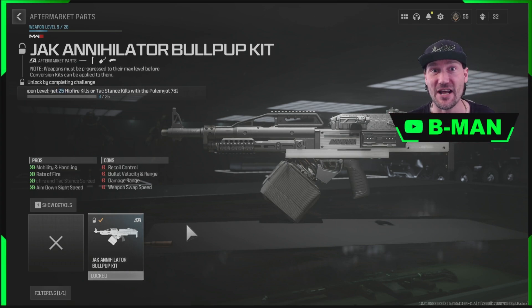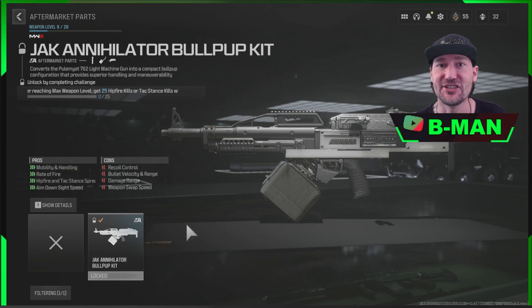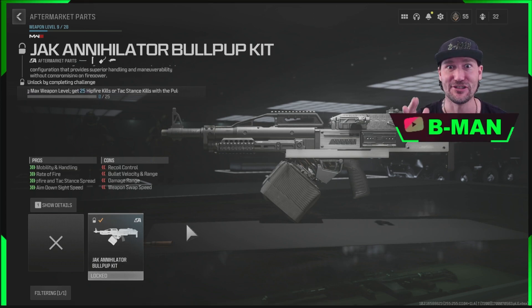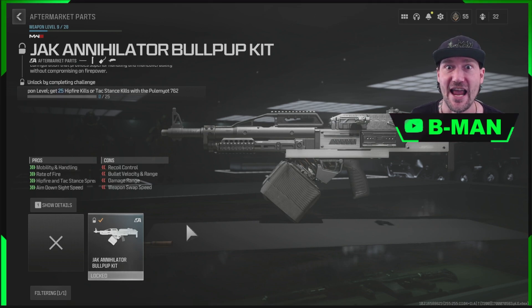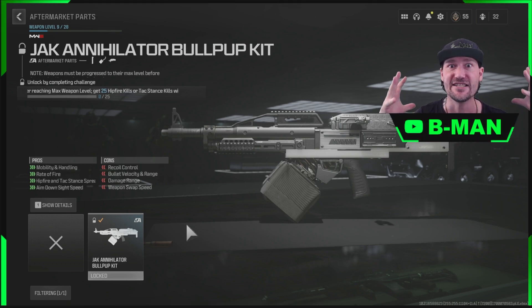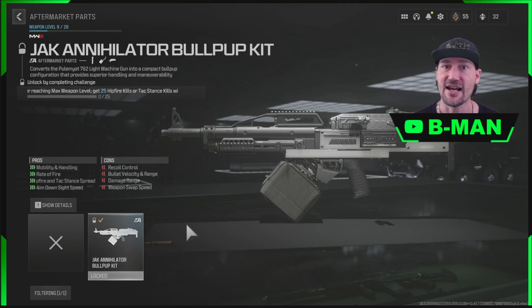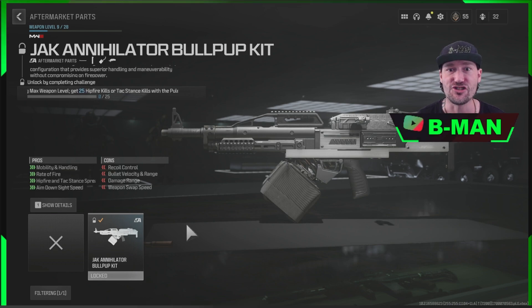We just had an update and after the update we're able to just go along and equip locked items. It's absolutely game breaking and it's awesome. What you want to do is go along right now and set up all your guns with your perfect attachment setups and everything how you want them, and save them as custom blueprints so you're set up for the rest of the game. Now is your time to do it because you don't have to worry about unlocking anything to equip it.